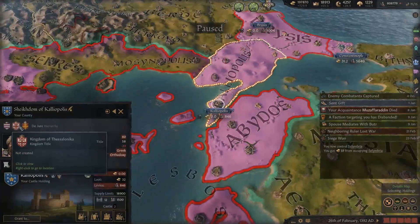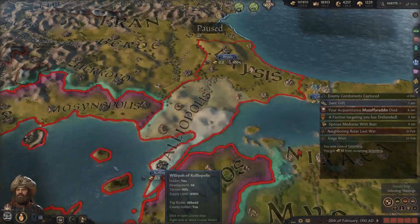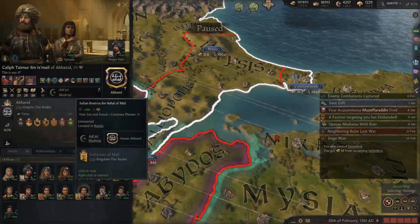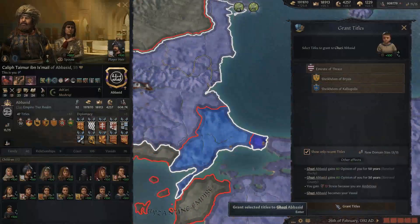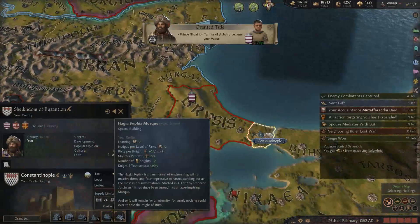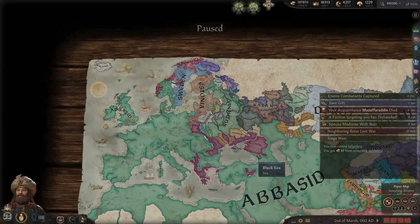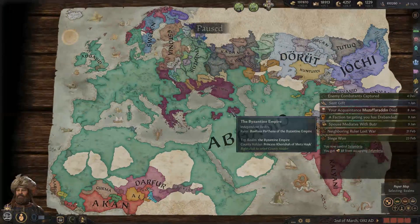What is the Kingdom of Thessalonica? Can we create this title? No - we only have three out of the required eight counties. But we can give our son Ghazi the ones we just got, and when a kingdom title opens up, it'll be yours. Our lands are all connected now. And that's all the time we have for today!